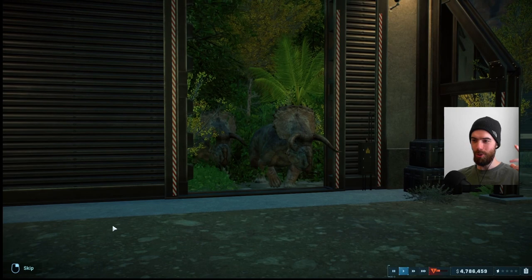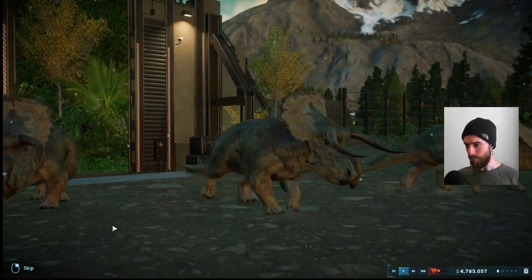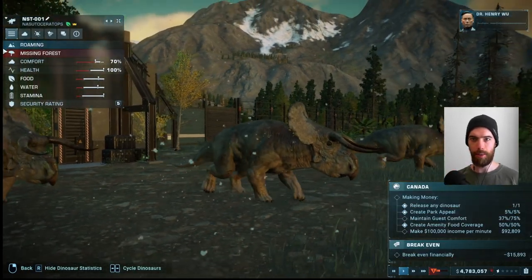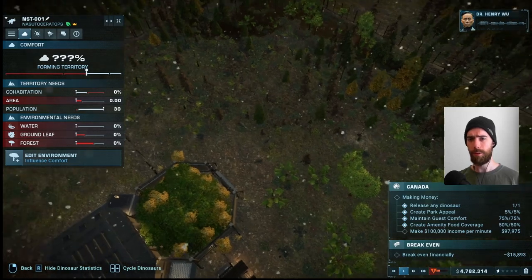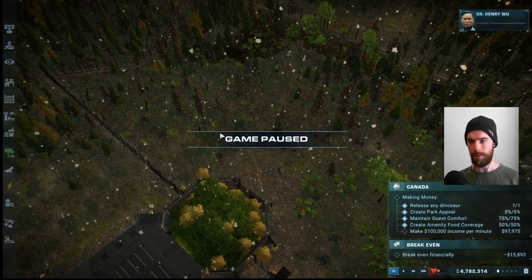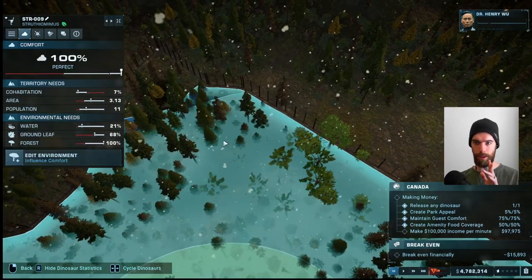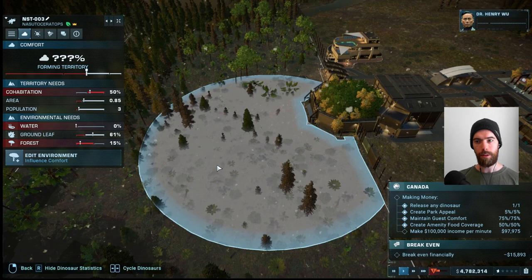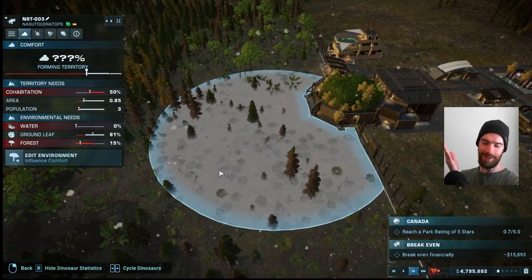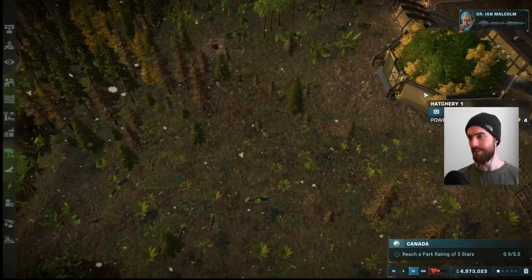Now to release the Nastoceratops — these guys look amazing, like the longhorns from down in Texas with those huge spikes. We want to do a wellness check to make sure the environment suits them. They want ground leaf worked in, and there's tons of forest and water for them, so ground leaf is the main priority. We reached the break-even point — excellent! The Nastoceratops should fit in very well here.